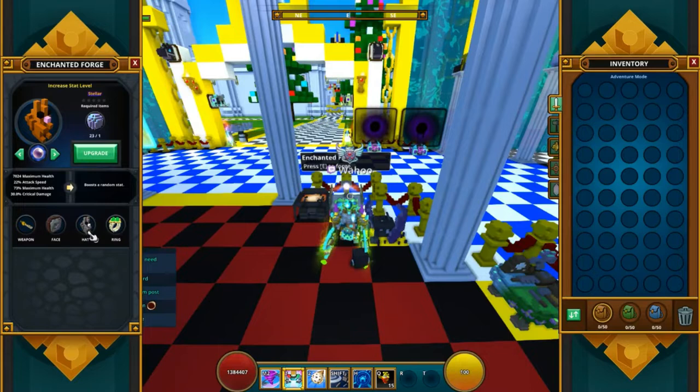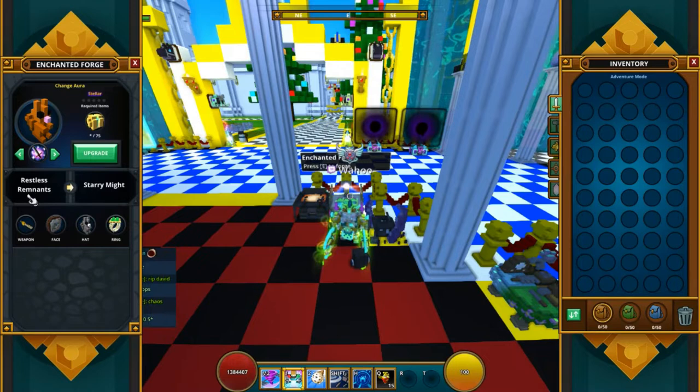So if we go over here and actually check out the styles — the style is the Restless Remnant, and I kind of just didn't want to go with a completely golden theme, but I might actually want to change that. Just go completely golden — there is basically the Halo, and there's just a ton of auras that show you this stuff. I just kind of went with the Restless Remnant. There's not really much, I would say, that fits this costume too much.